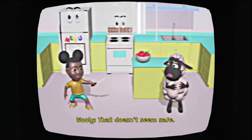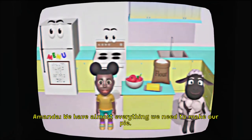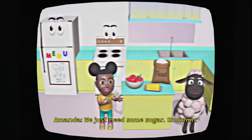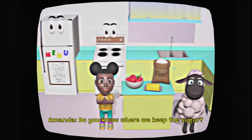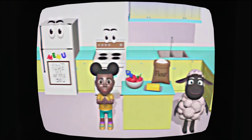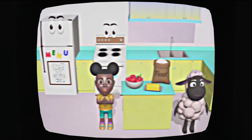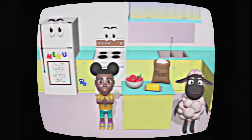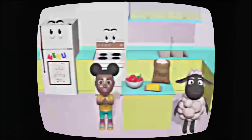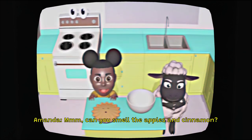It's always good to be brave when you're by yourself. Look, I'm a pirate! That doesn't seem safe. Okay Woolly, let's cut — that was hard. We have almost everything we need to make our pie, we just need some sugar. Do you know where we keep the sugar — is it in the pantry, the refrigerator, or the sink? Probably the pantry. She got mad at me — this is the pantry. Can you smell the apples and cinnamon?